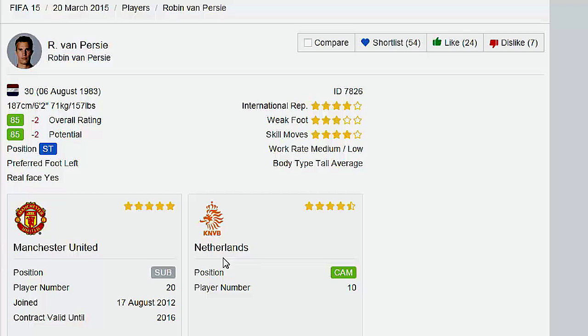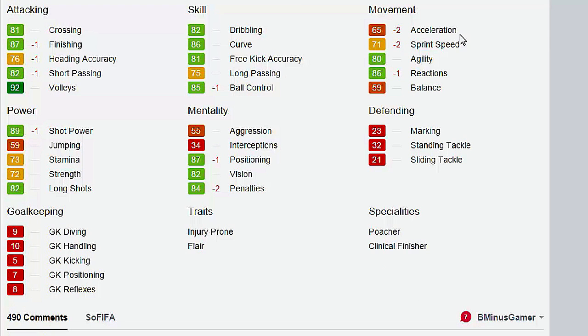Now moving on to the nerf section. The first one kinda hurts — Robin Van Persie. We can't argue with it; he's been off form this season. He looked immaculate in the World Cup but just isn't right. They're hitting him with a negative 2 overall, negative 2 to sprint speed and acceleration, and a negative 1 to balance.